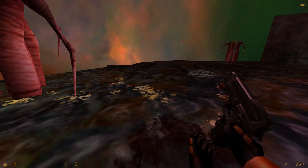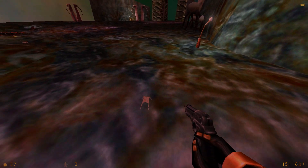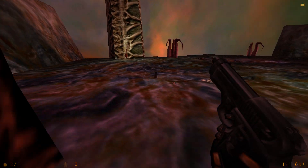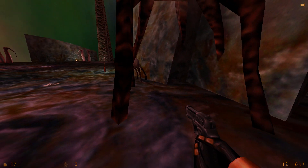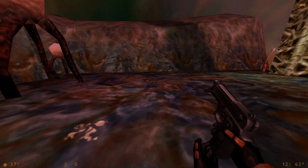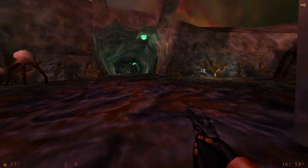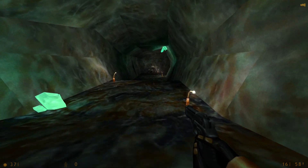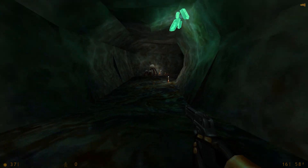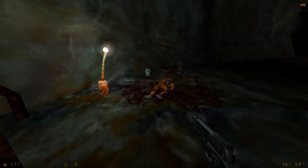I don't know why these are so hard to hit — they're just like snarks. The Gonarch has run off, so let's follow it. We're doing even worse now with 37 health. Thankfully, there is a steady supply of dead scientists in Xen to obtain supplies from.